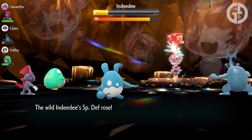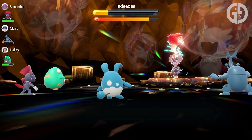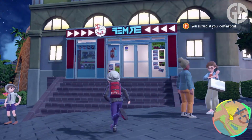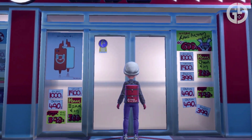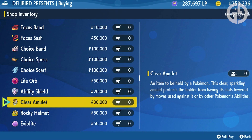So first things first, make sure you have a level 100 Azumarill and give it an Ability Shield. This stops the raid boss from suppressing its ability, which for Azumarill is pretty important. Losing Huge Power makes the Water Rabbit basically useless, since it essentially halves its attack, so the Ability Shield is an absolute must.